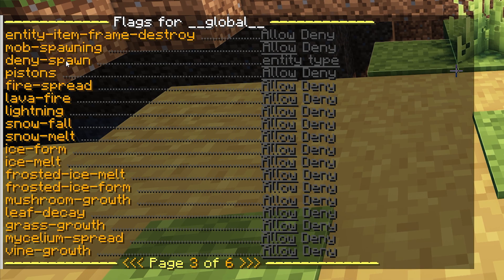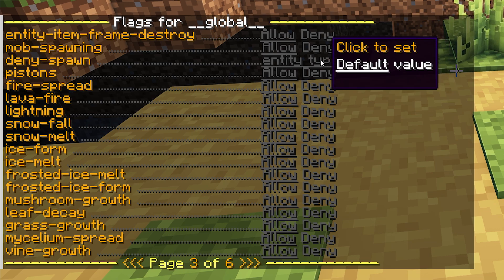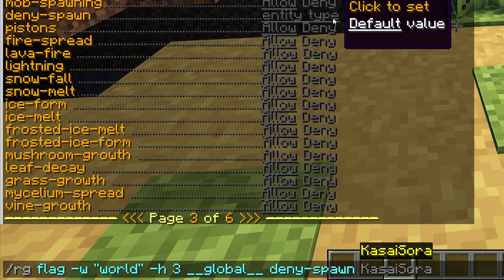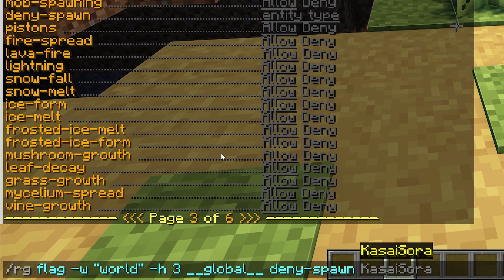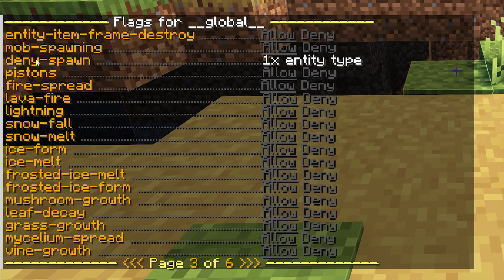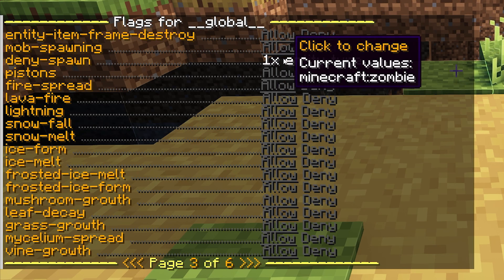Now, this is the one we're going to be using. Because mob spawning will completely disable every single mob from spawning. But with the deny spawn flag, we can select an entity type. So when we click on the text entity type, it will automatically fill in a command for us. And over here, you just want to fill in the name of your mob. So for example, zombie. And then we press enter. And after that, behind deny spawn, it will say one entity type. And when you hover over it, you can see that the zombie has been disabled.